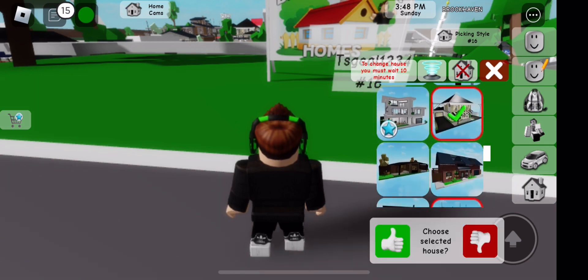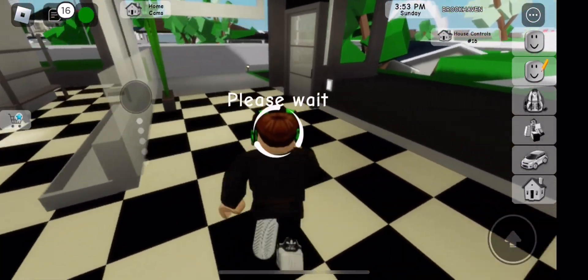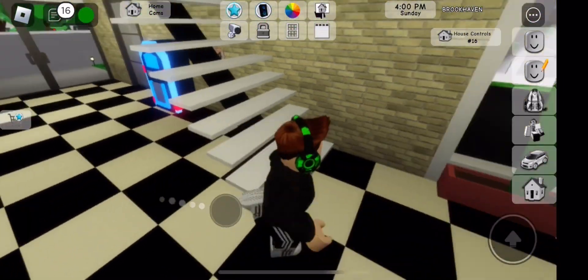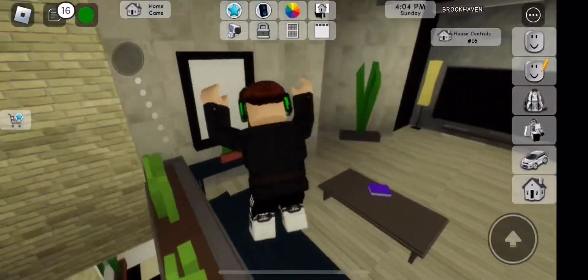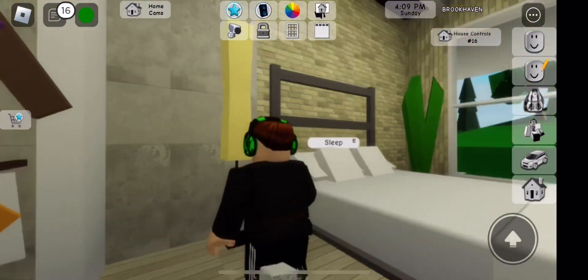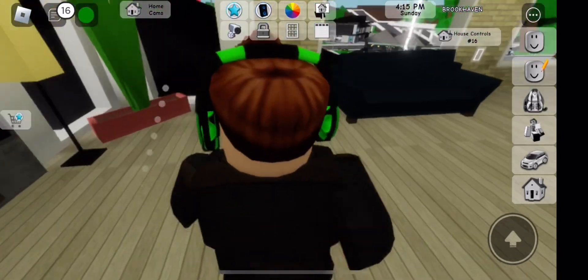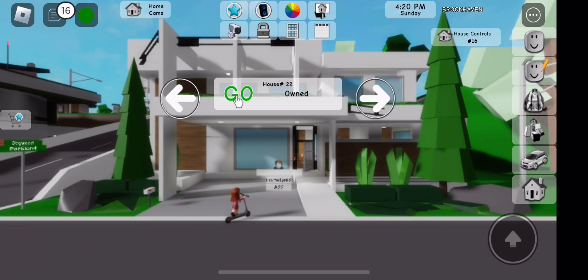Let's go over here and wait for the house to load. We've got to go up the steps and then go to the master bedroom. There we go — we can go over here now.